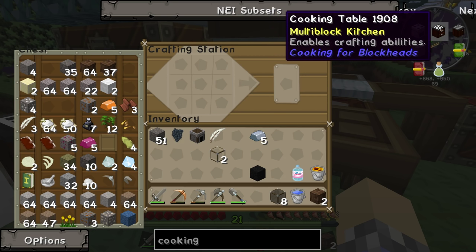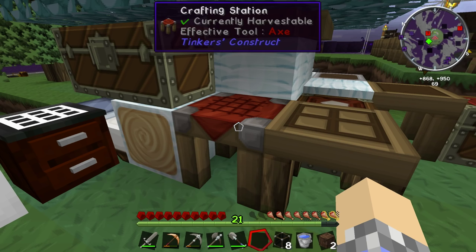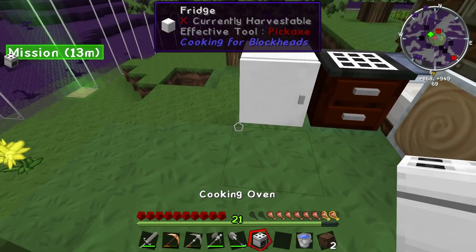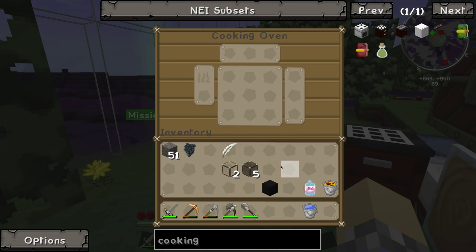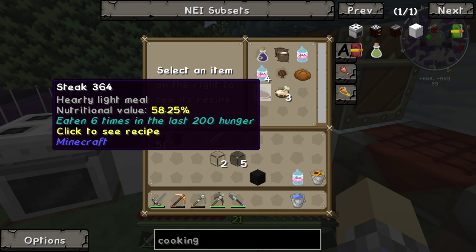Next up is to finish this oven. I should have everything. Dark glass on top, this piece here, iron around the bottom — cooking oven. Excellent! We can just place it right here next to the fridge. It does recognize that it's hooked right up.